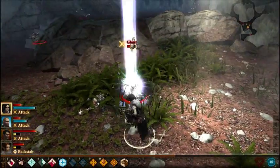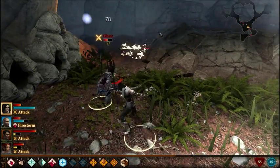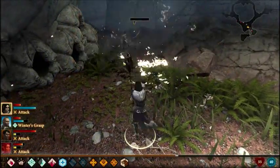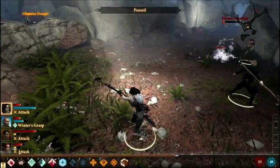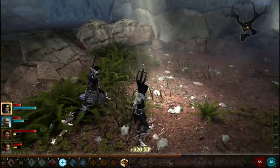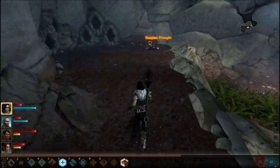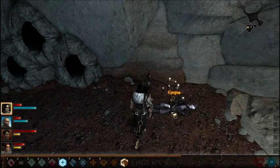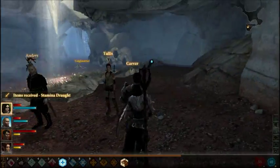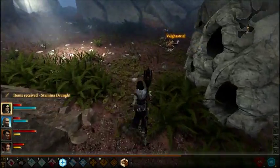Kill the ghasts and the ghast root — spam monster or whatever. Another corpse and a stamina draft. Something else — it's an open air thing, nice.